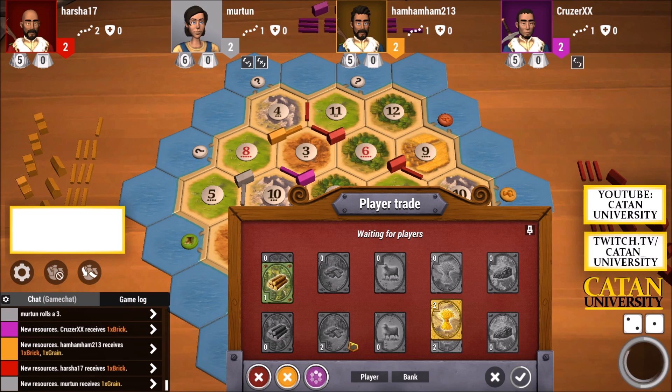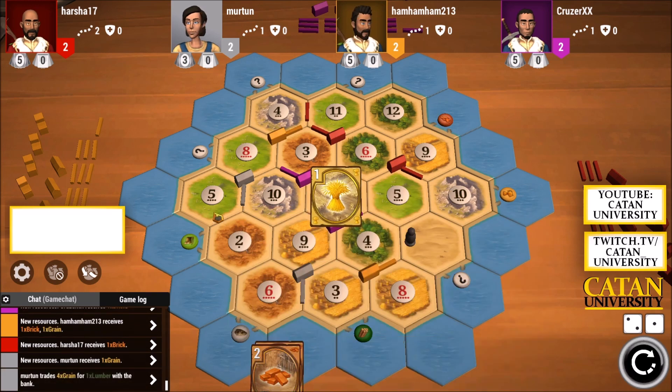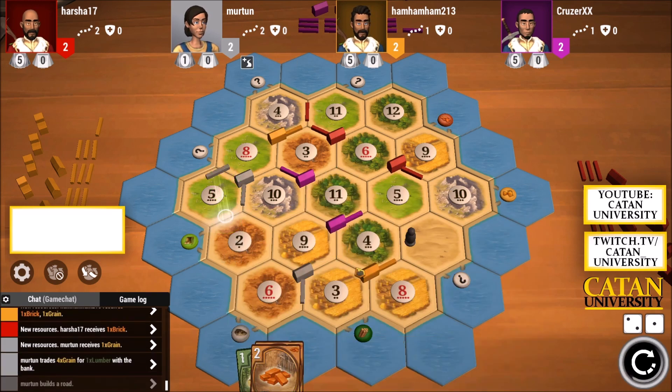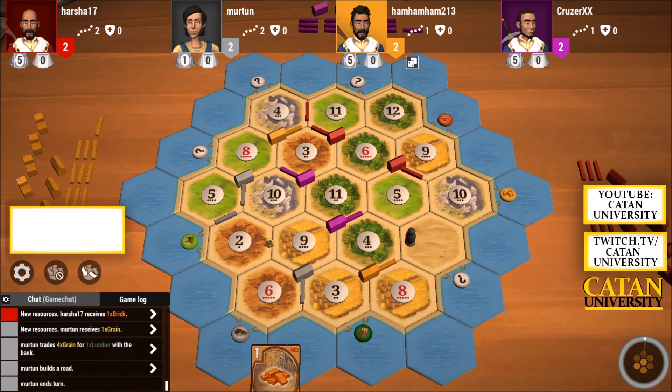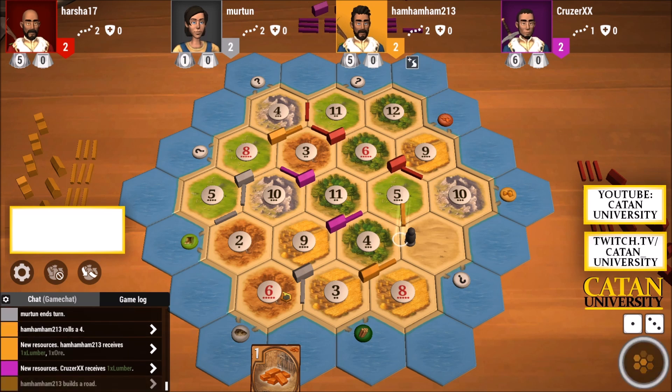My brick is useless without lumber — that's true. If you go for a brick-lumber strategy building a lot of roads, always try to keep them in balance. Make sure you have roughly the same chance of getting brick and getting lumber, since just having one of them doesn't really make sense — it doesn't have any value then. So I'll build the road there real quick.